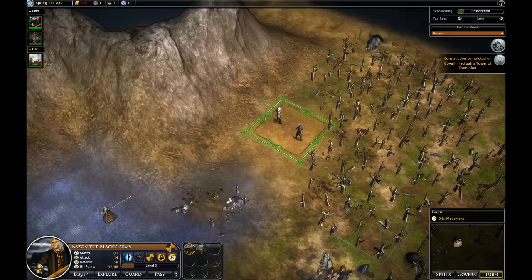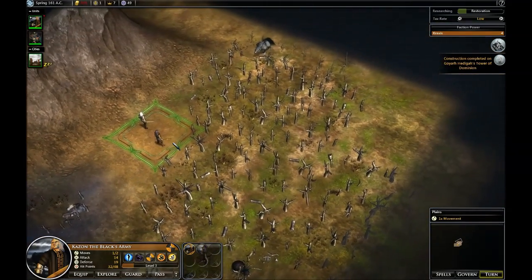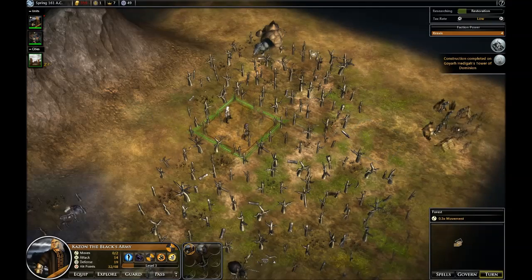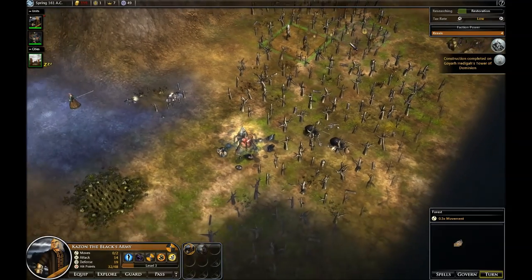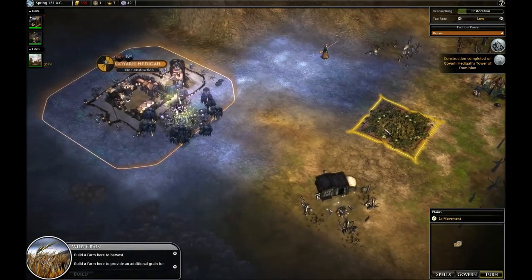I'm going to choose Restoration. I wish I had a healing potion. I also need to find good places to put pioneers. There's a resource here — if I put a pioneer here, my city will get more resources.